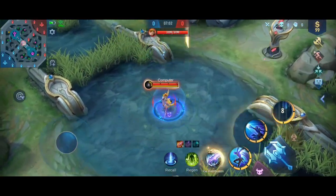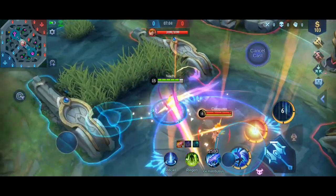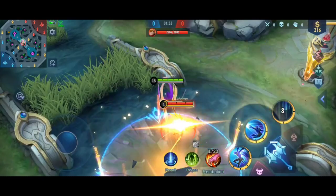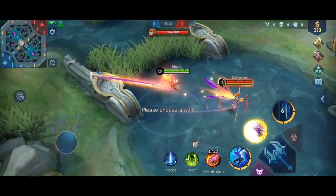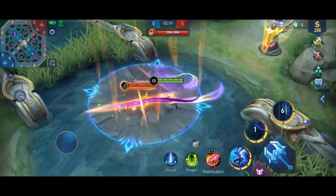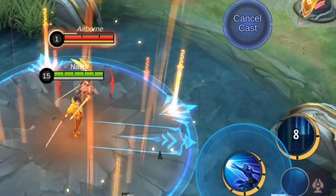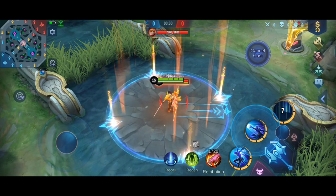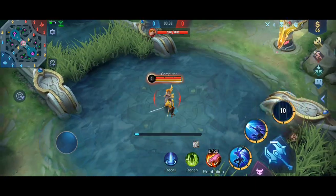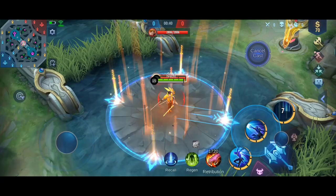The first step is to find your comfort blade — the blade that you're more comfortable starting with, clockwise or counterclockwise. To easily collect the blades, aim to the side of the blade, not directly. And to accurately collect the blades, practice aiming directly at the blade.